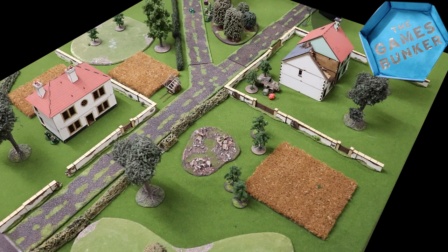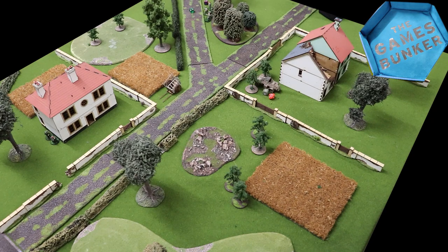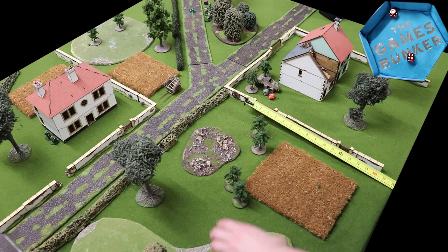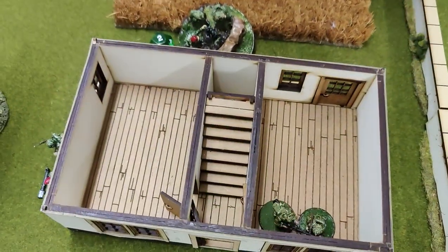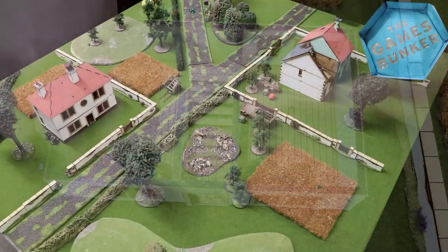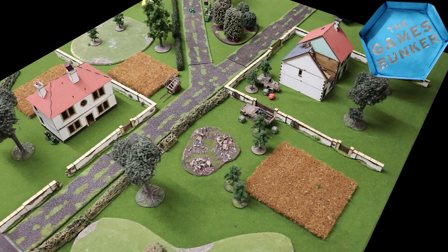Jim starts the dice bag and brings on a half-track from reserves. To bring a unit on from reserves you need to pass a morale check — 2D6 minus one, needing eight or under — which he passes. The Brits respond by also coming on the board, running straight into the building by the mortar to get a good firing position. Dice three goes to the Reich and the grenadiers in the half-track go down.